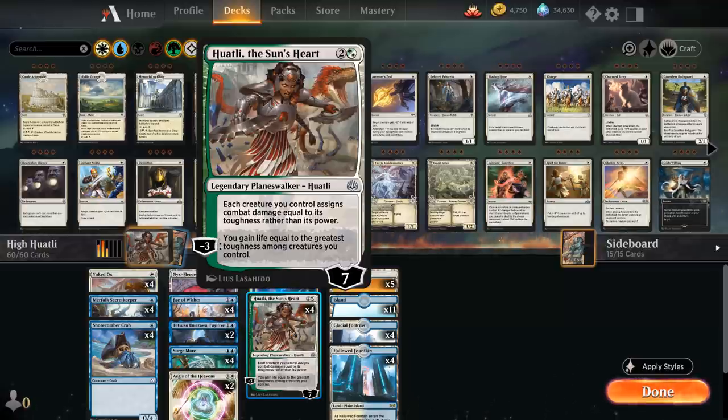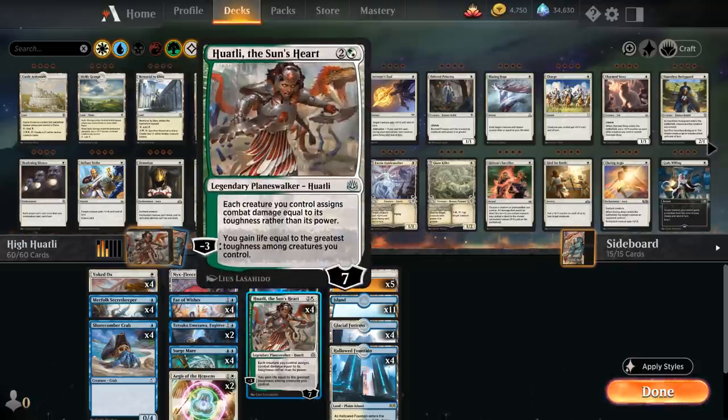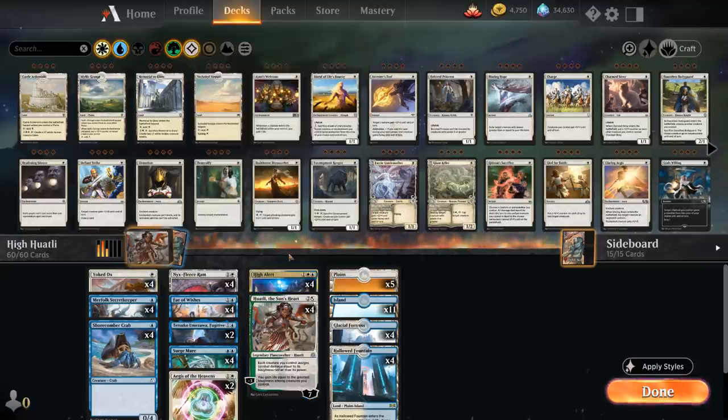The game plan of the deck is very simple: spend the first couple turns deploying high-toughness creatures, then ideally on turn three play a Huatli or a High Alert and get in for a ton of damage. Having both High Alert and Huatli gives the deck much-needed redundancy, so we can make sure we have at least one in our opening hand.